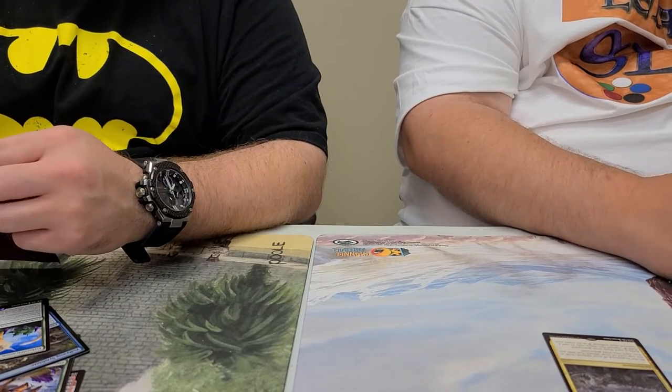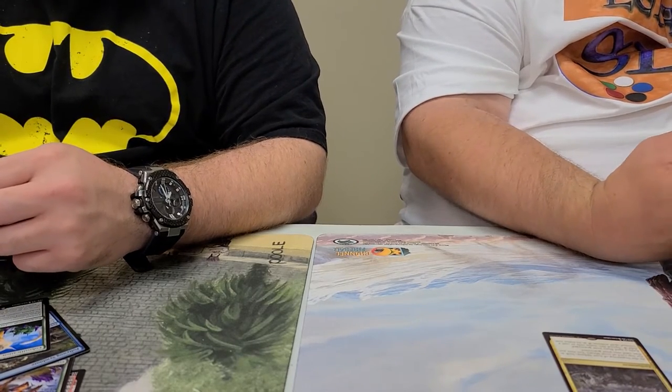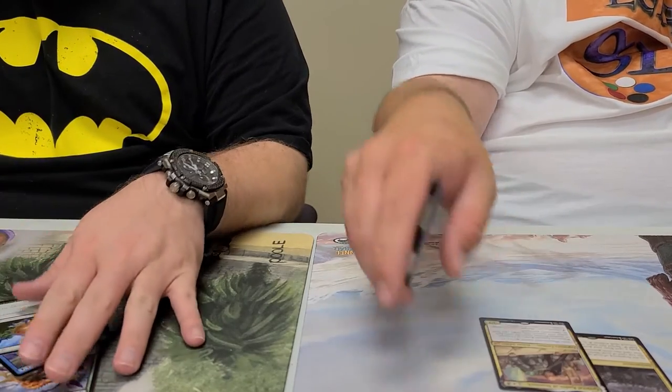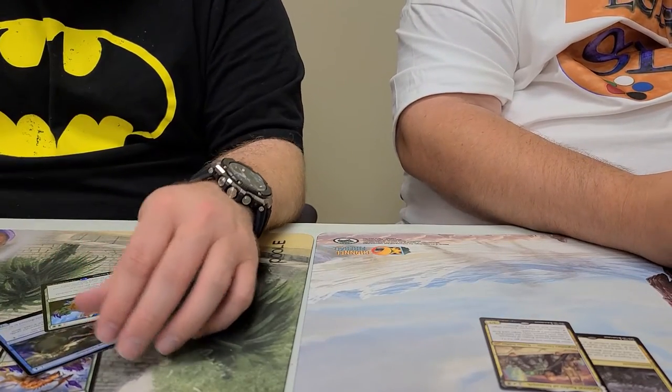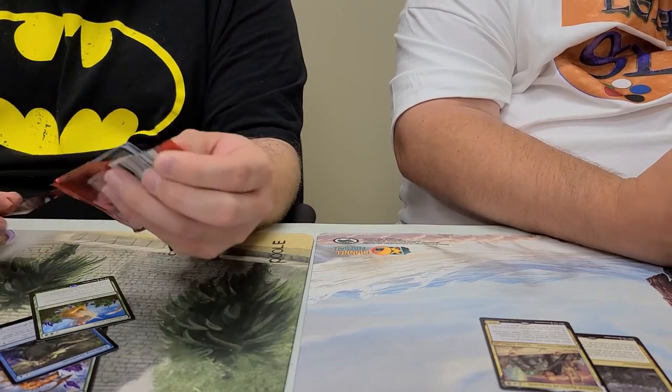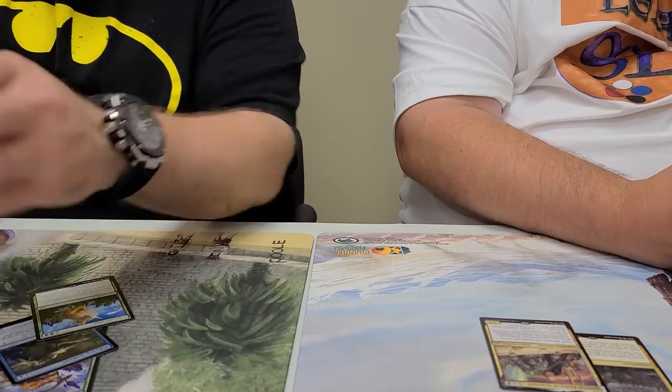We have a mythic for you — General Kudrow. Dranneth is the mythic for you. So we've got two foils and a mythic so far, but no alternate art in this pack.